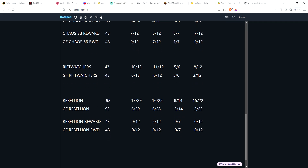Finally, looking at Rebellion and the Rebellion reward cards — this is the newest set, currently still in print. There are 29 commons, and only 17 of 29 have at least one max level copy available. Twelve of the 29 commons don't have a max copy on the market at all. Rares are almost as scarce: 16 out of 28 have a max copy, leaving 12 without. Eight of 14 epics and 15 out of 22 legendaries are available.